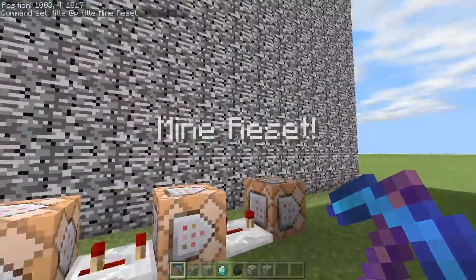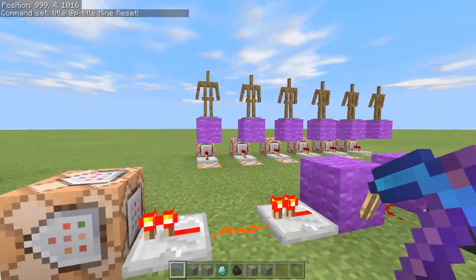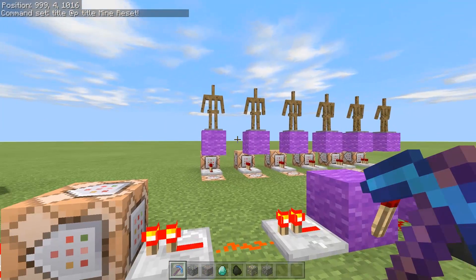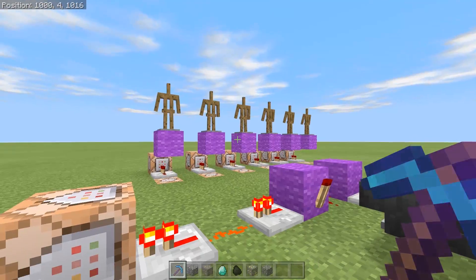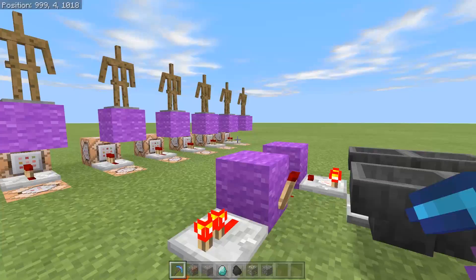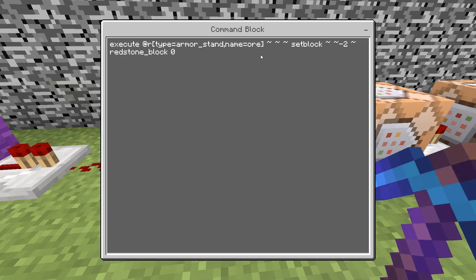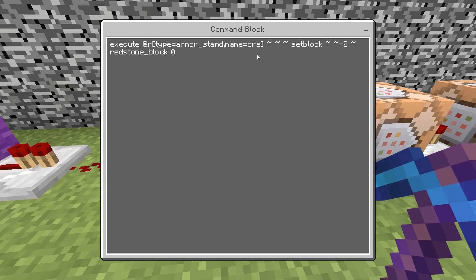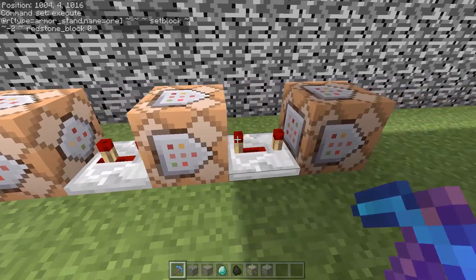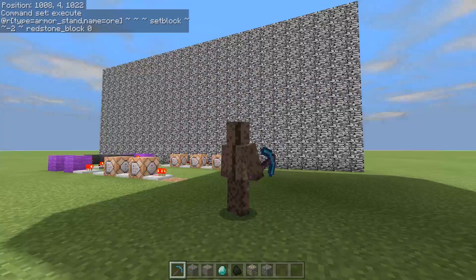The last command was teleporting you back to the top. This side is where the ore generating comes in. I've used this in different videos and command creations - it's a randomizer. It's literally placing a block of redstone underneath the armor stand named 'ore', and that same thing repeats four times just to up the randomization.